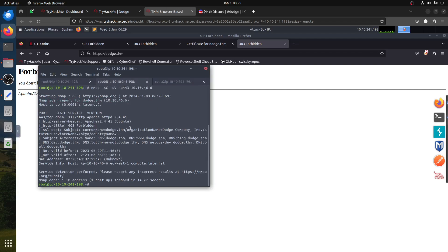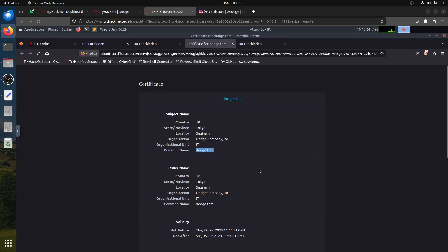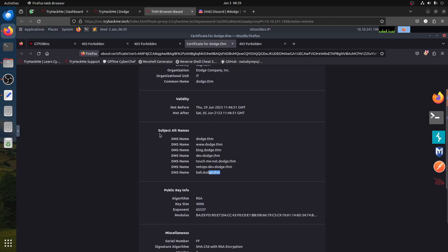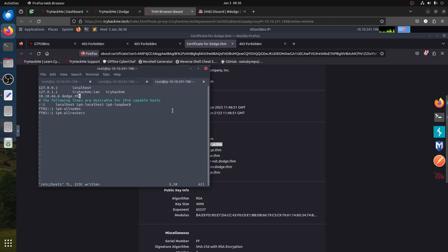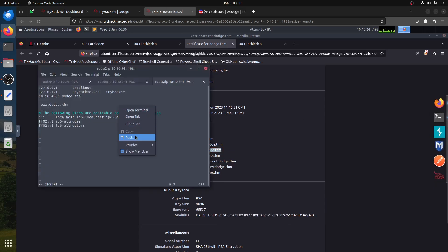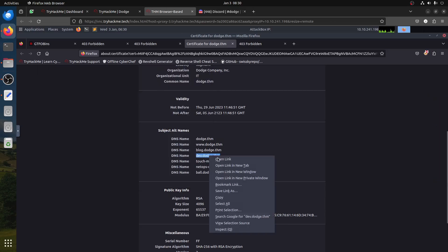When you go to port 443 HTTPS, very interesting things happen. Remember the certificate said 'dodge.tryhackme' — you can get all those domain names from the certificate. You can do this with nmap or just look at the cert directly. You can see there are multiple domains here — interesting DNS names. Remember Apache treats different website names differently: www is not the same as without www.